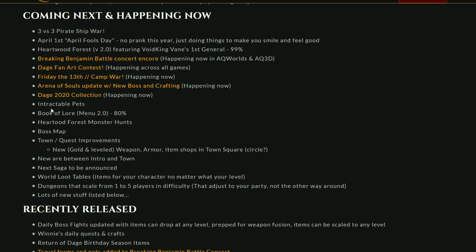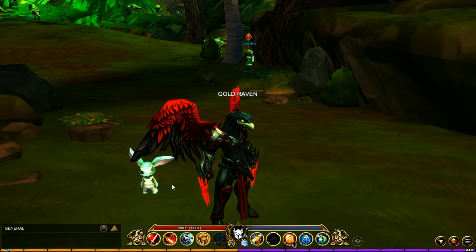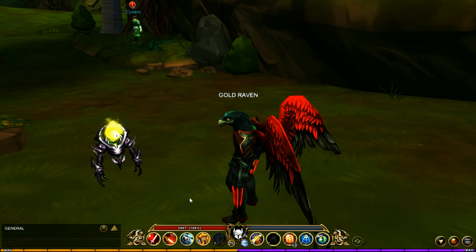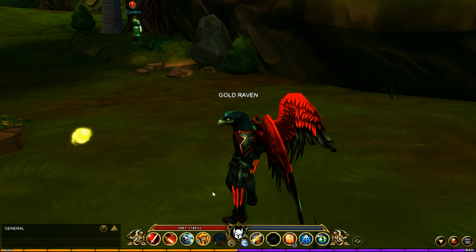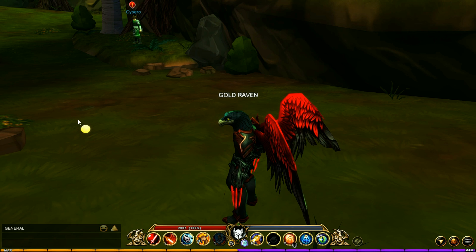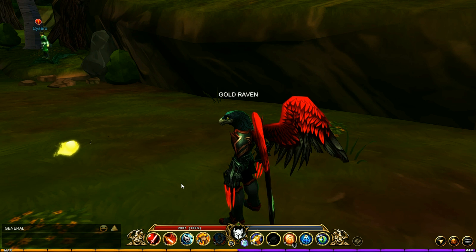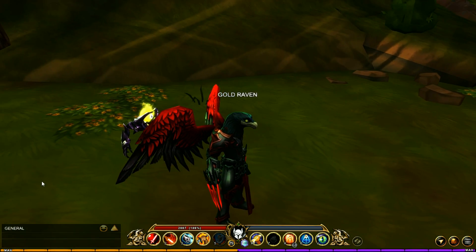They have interactable pets — they say 'intractable' pets, which is a typo, and they intentionally kept it that way. It does not say happening now, but that is technically incorrect as there are some pets that are interactable right now. The pets you got with your collections — you can simply click on them and it's going to bring up the collection you got them in. This is a really awesome feature. A couple people in the battle concert pointed out that this pet right here is also interactable and you can simply click on it and he dies. All you've got left is this little tiny ball. It doesn't stay dead — the minute you move, he comes back to life, but you can just kill him again.